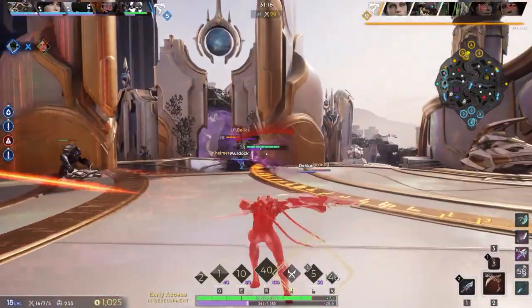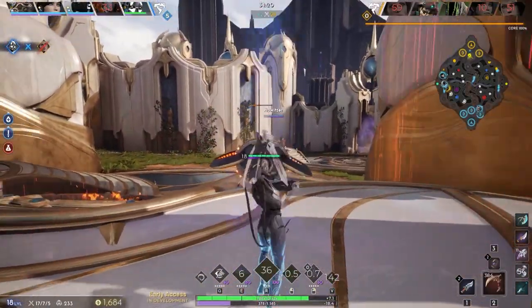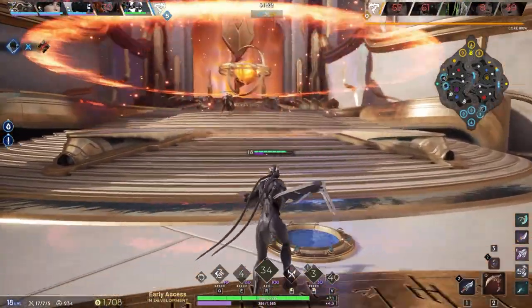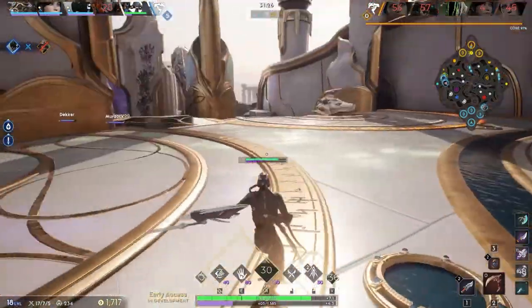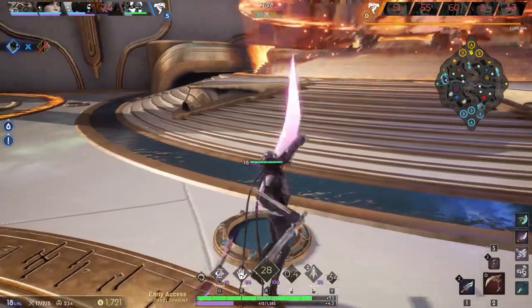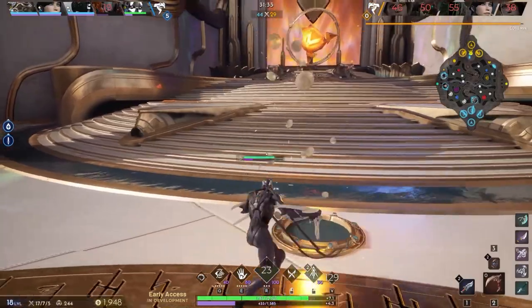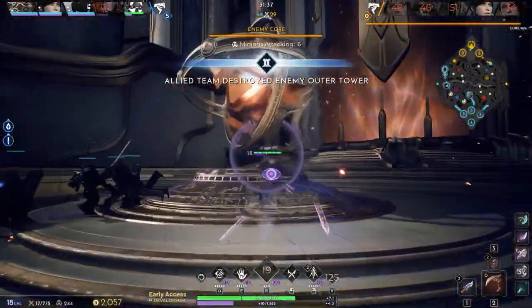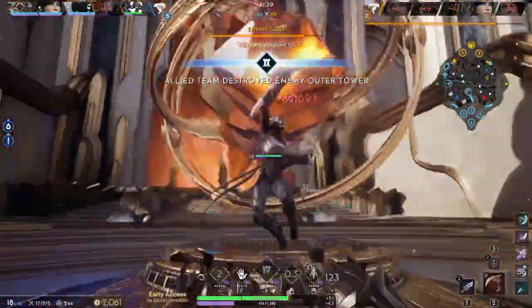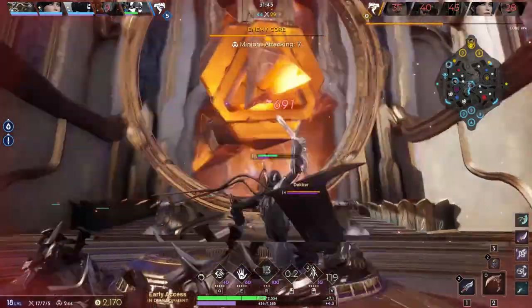I also like that they added minion spawn portals. This may seem like something small, but when you're assaulting the core to end the game, it pays to know exactly when and where the enemy minions are spawning. I don't know how many times I've thought I was running to the core with a full posse of minions at my back only to get blasted in the face, turn around, and see that my minions are hung up on an enemy wave. Not only do you get the minion portals indicating the time of spawn, there is also a map element present that lets you know exactly where they're going to spawn.